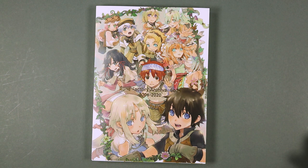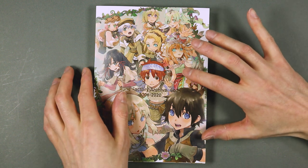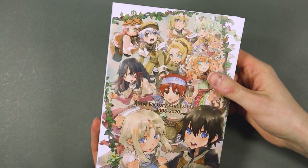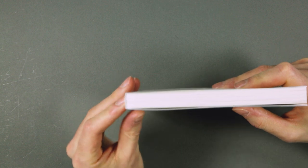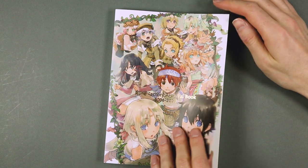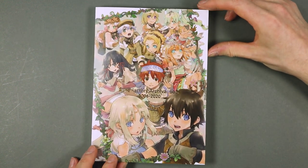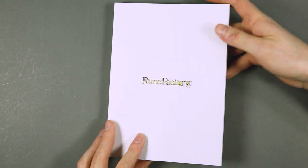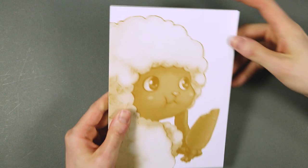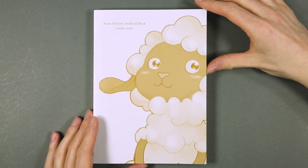And here is the Rune Factory archival book, 2006–2020, so it covers the whole series. From what I can see now, this is a quality art book, because I hadn't noticed this before, but there is also a dust jacket. Of course, it's only glued and not properly bound, but considering the heftiness of this art book, I'm not really displeased about this. The front cover has, I'd say, all the main characters. Spine and back, nothing really interesting. This comes off — on the back we have, I don't know, maybe a mascot of the series, and on the other side, another mascot I would say.